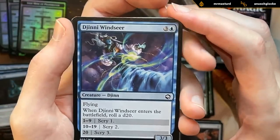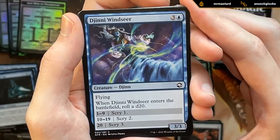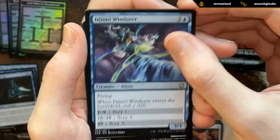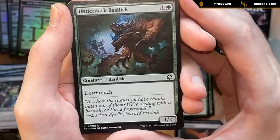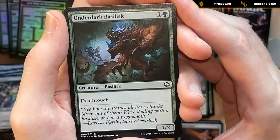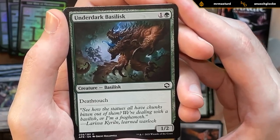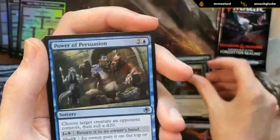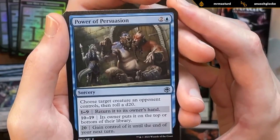Got the Ginny Windseer — one of the better blue commons, a three-three with lots of scry and flying. Underdark Basilisk: one-two with deathtouch — a fine defensive creature with a few synergies in the set like the Spare Dagger. First uncommon is Power of Persuasion — a bound spell. If you get lucky, putting the card on top can sometimes be better than stealing it for a turn.